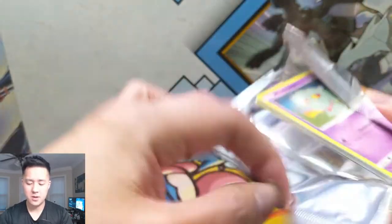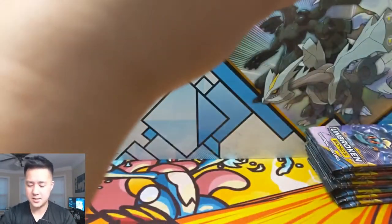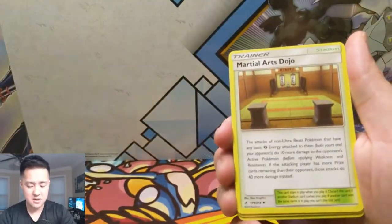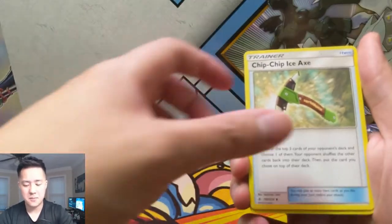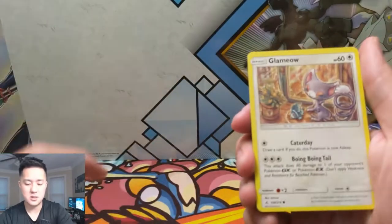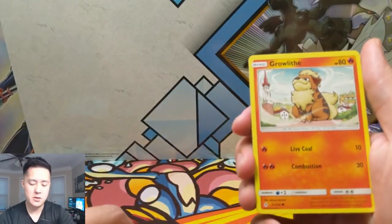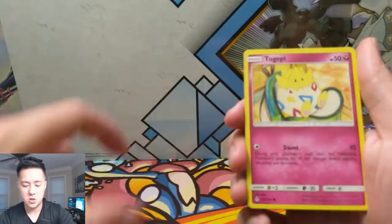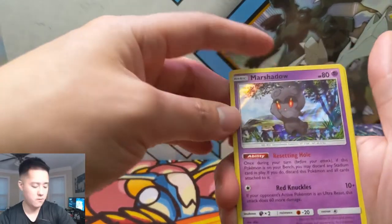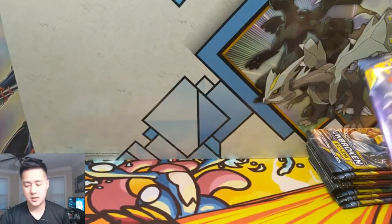Alright, Reshiram Charizard pack art - let's do it! Come on, let's recover, let's bounce back from that disappointing box. Chip Chop, Chip Chip Ice Axe, Misdreavus, Glameow, Rowlet, Gastly, Togepi, a Jigglypuff reverse, and then a Marshadow for a holo - it's a pretty cute card.